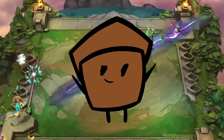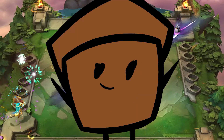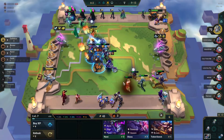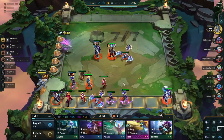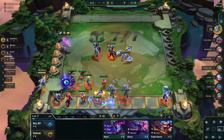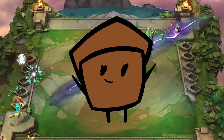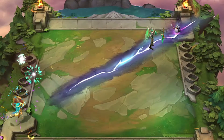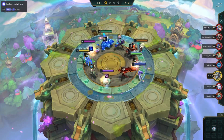Hey, want to get some free LP in Teamfight Tactics? The meta is super full of reroll comps right now and somehow everyone has forgotten Varus is a unit — and a damn good one. He's a Swift Shot with a built-in stun, and he's literally an Astral, so he's easier than any other unit to reroll. Today I'm going to teach you how to get some free LP playing one of my favorite comps of Set Seven so far: Varus Reroll.